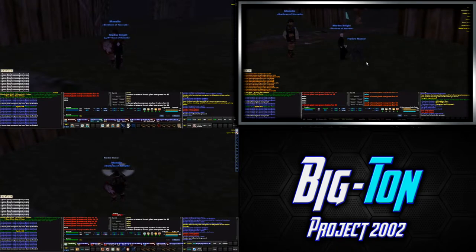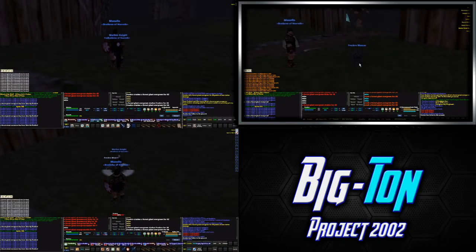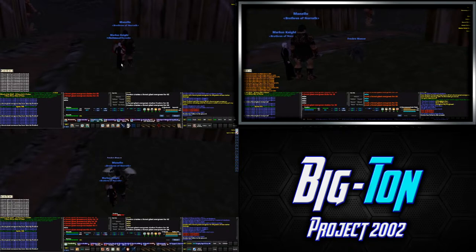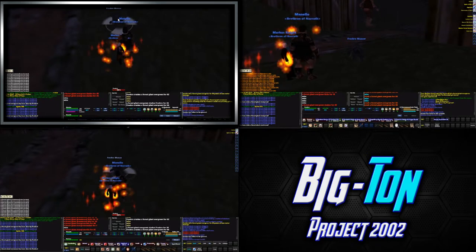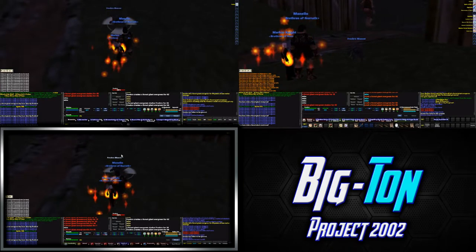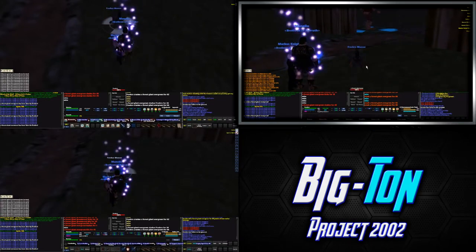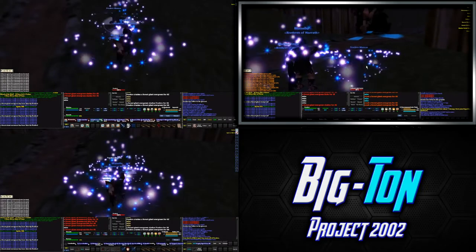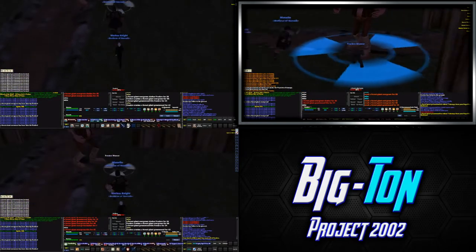So it says 'Frecrow has fallen to the ground.' I have a trigger in my GINA program that monitors that — so if I didn't have a skill up when that happened, you would have heard 'Feign Death failed.' I think I've been fighting this whole time without my damage shield because I don't have a trigger set up to let me know when it fades. With me thinking about switching over to the Vox server, I might not even worry about it.